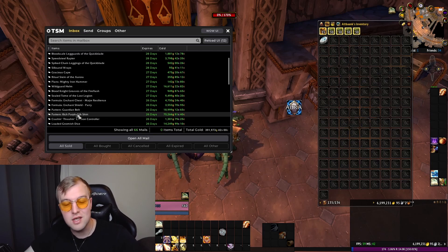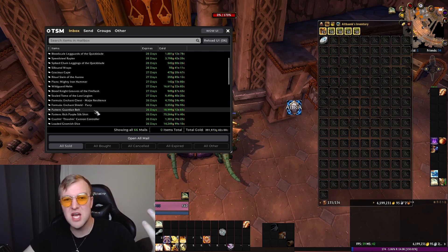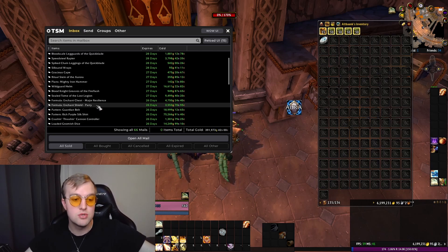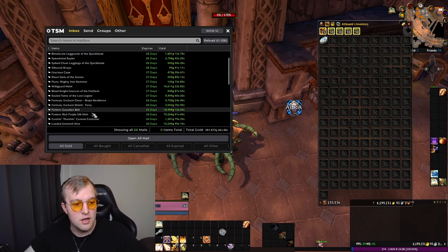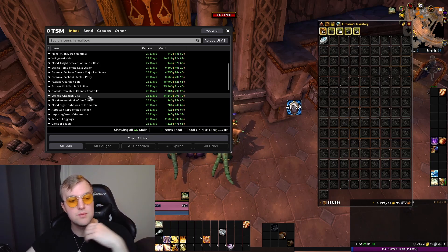I don't know if the Silk Shirt sale has anything to do with the upcoming crafting changes in the new expansion — you'll be able to accept crafting work orders from other players. There's going to be a lot more info about that, hopefully once I can get into the beta. Maybe that's why people are starting to buy patterns, and hopefully that means patterns will go up in value — I won't complain about that.